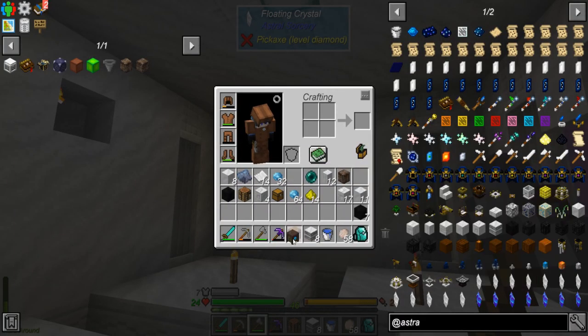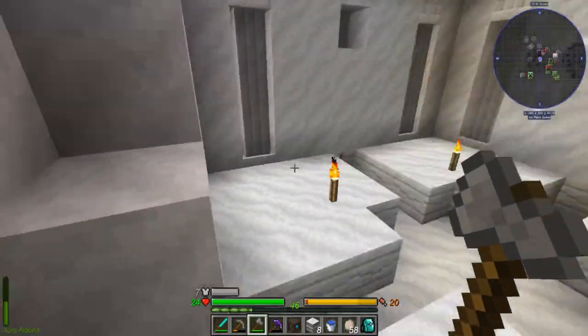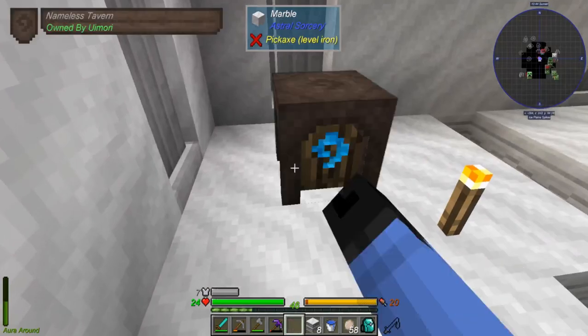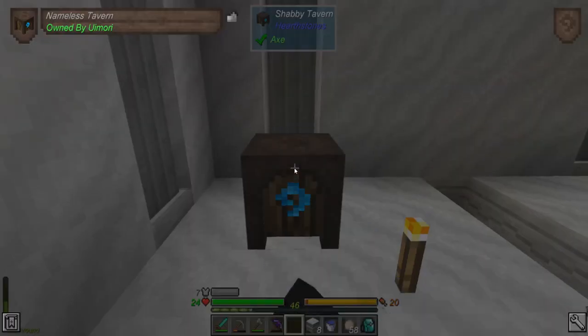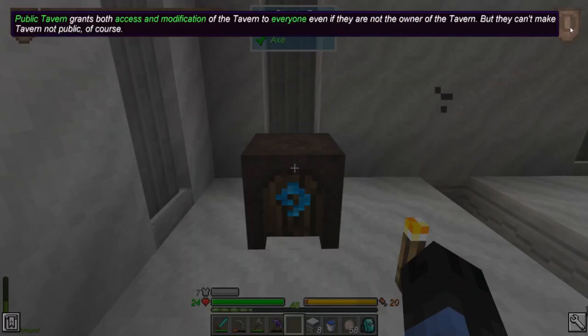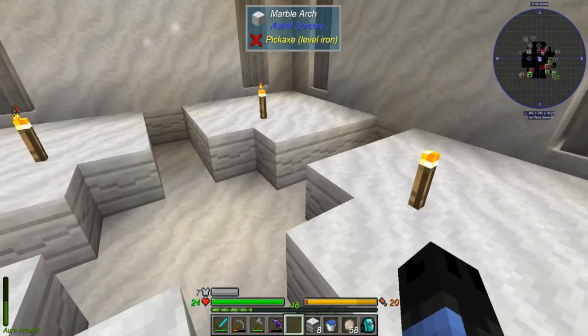I'm over by the floating crystal. To get started — oh, that's right, I brought my tavern. I'm just gonna toss that in a corner, maybe we can use it to get back here. That's not a very useful interface though. Oh, you can name it! Set this tavern to home — sure. Oh look at that, okay.